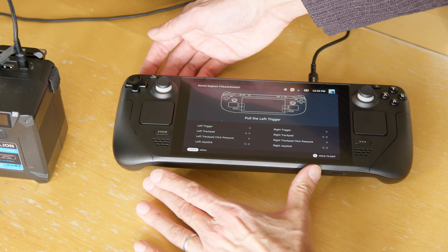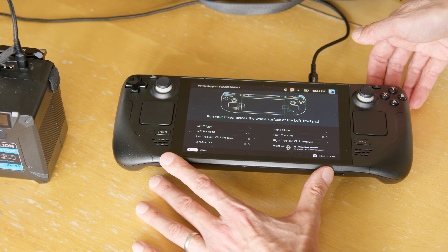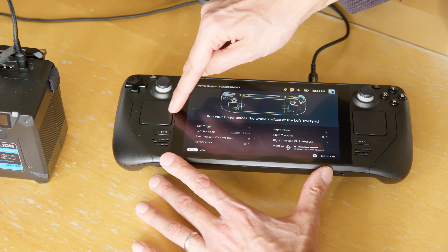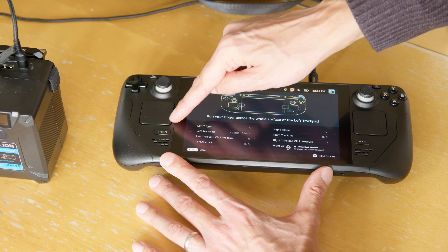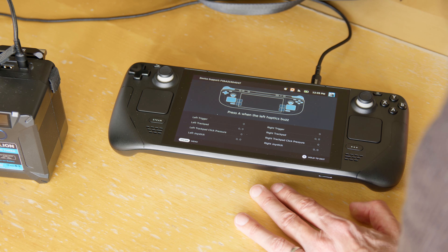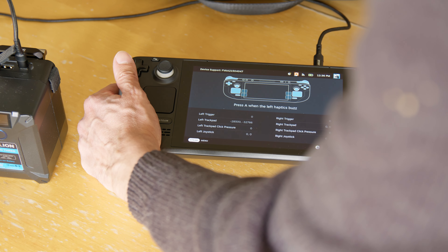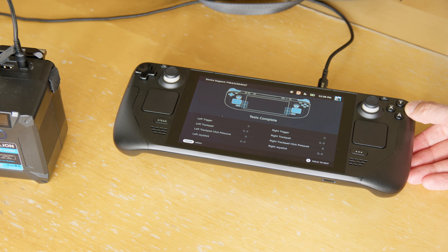Pull the left trigger. Right trigger. Run your finger across the whole surface of the left trackpad, and up and down on the right trackpad. Press A when the left hand... I feel like I pressed all — yeah, I guess they're both in. Just complete — that was exciting.